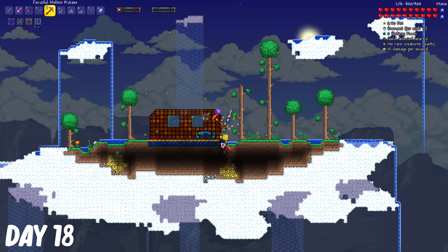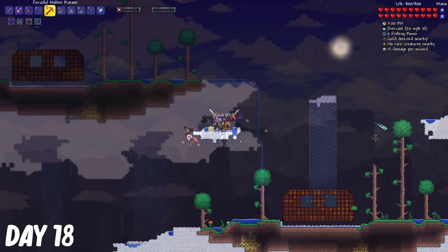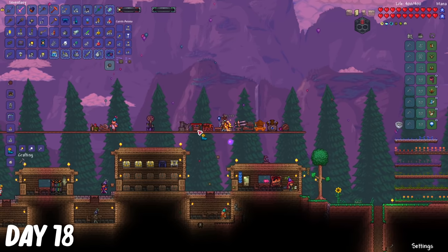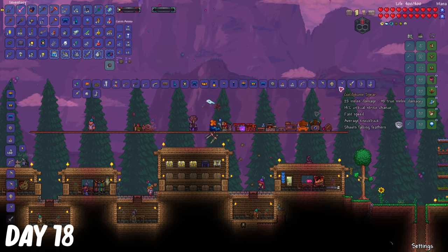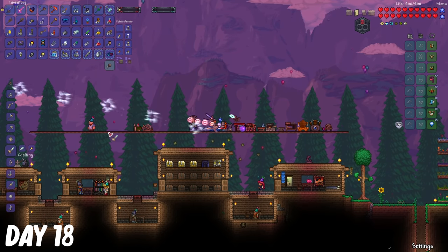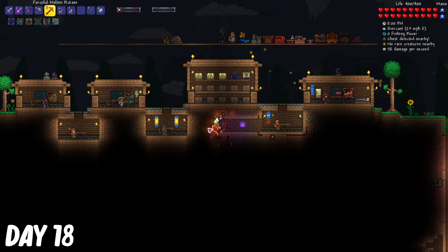I went back up to the surface and combined my Rocket Boots and Hermes Boots to make the Spectre Boots. And then I took some Sun Plate blocks from the Sky Islands to make a Sky Mill to start making Aerial Light Armor, as well as some clouds. In this playthrough, I'm looking towards playing the melee class, so I made the Wind Blade. At night, I made some more houses for more NPCs to spawn.